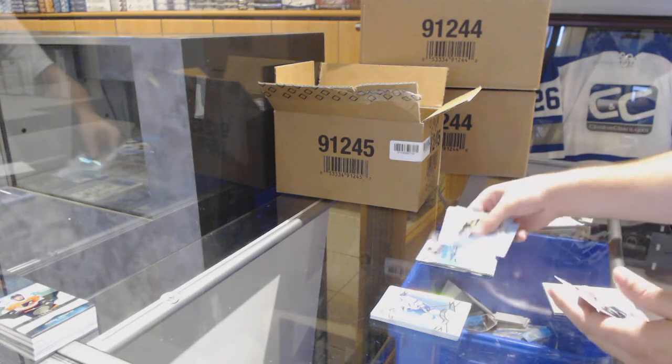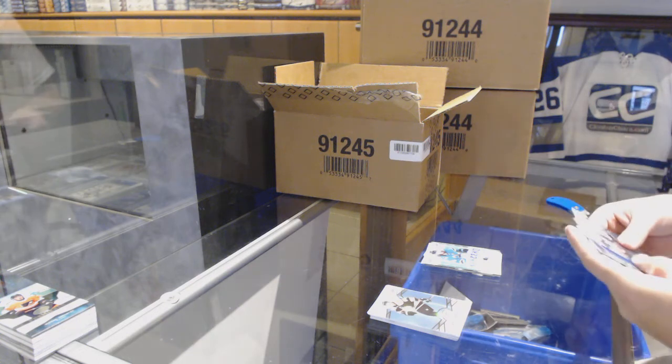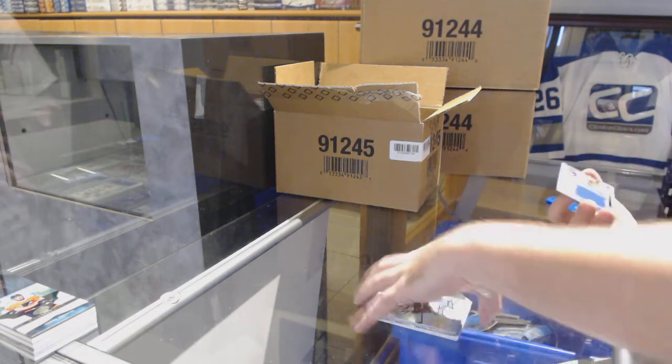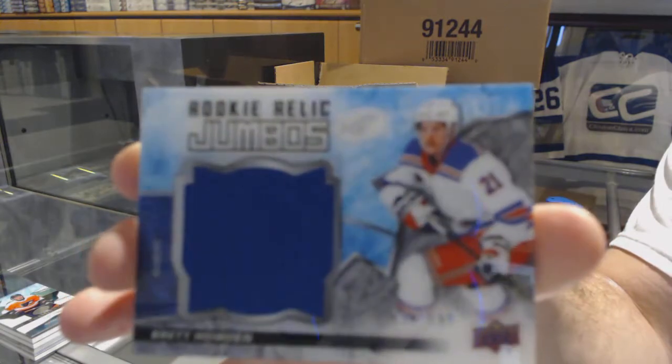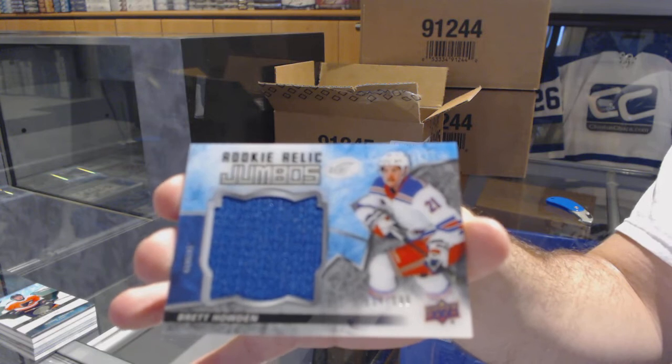Granlin Green for the Minnesota Wild. Eric Carlson Sub-Zero for the San Jose Sharks. Green of Getzlaf for the Anaheim Ducks. And our first rookie relic jumbo jersey numbered to 1/99 for the Rangers — Brett Howden.